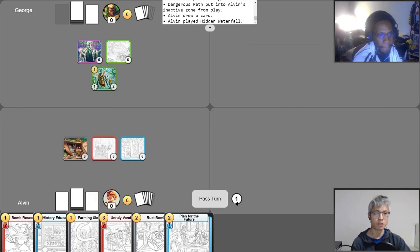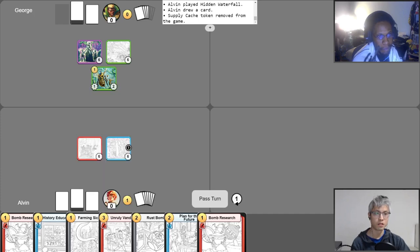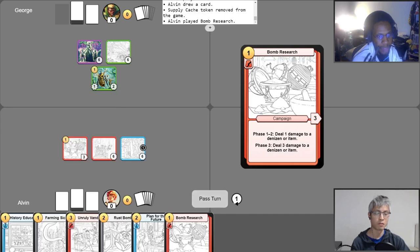Now I'm going to activate my Supply Cash, spending one gold to gain two gold, draw a card, and lose the cash. And then for one gold, I'm going to put a Search Counter on Hidden Waterfall. And then for another gold, I'm going to play Bomb Research. And then I'll pass like that.